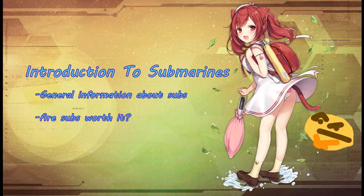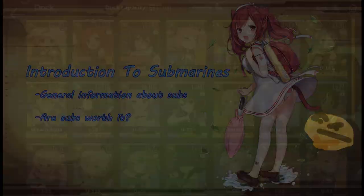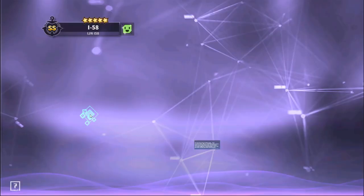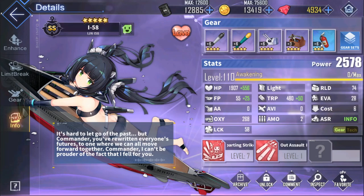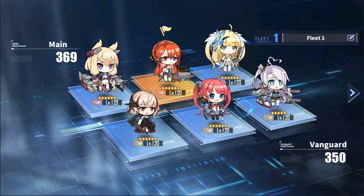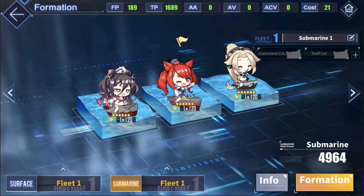Let's start with a quick introduction to submarines. What are submarines? They're essentially just a special type of ship. They're unlocked after clearing 3-4, aka the Fox Mines, at which point the game gives you a quick introduction to subs, gives you I-58 for free, and a grey depth charger and a grey sonar. Subs are deployed through their own special fleet, separate from the main fleet. To get more subs outside of events, the only way is to build in the special pool.